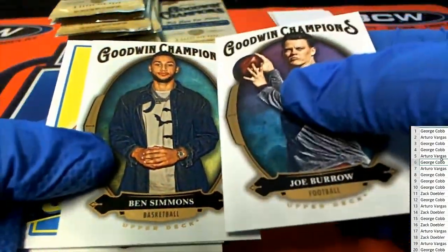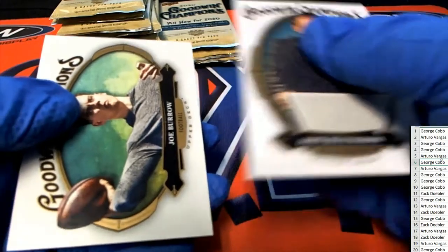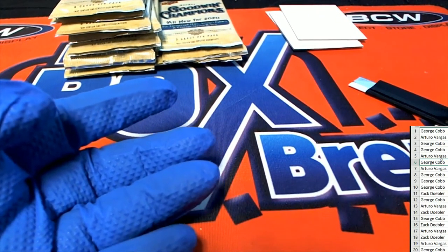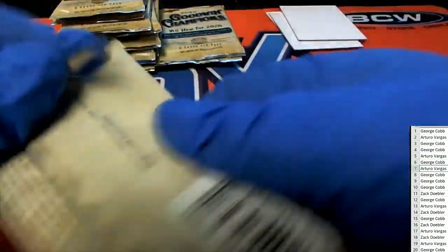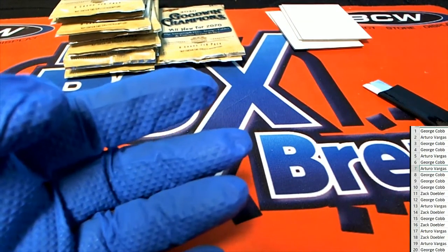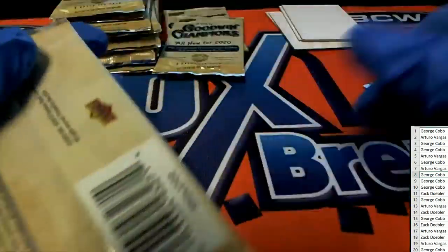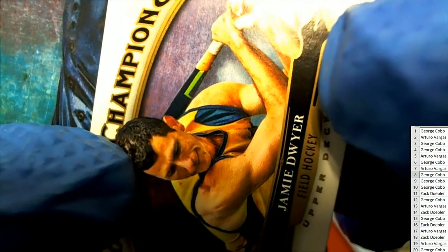Good luck George. Let's pull something nice — I can't believe we already had three hits out of the break. Here's our Turos pack seven. What a shocker. Of course there can still be some great stuff to come out of here — low number parallels with some different tier rare stuff.